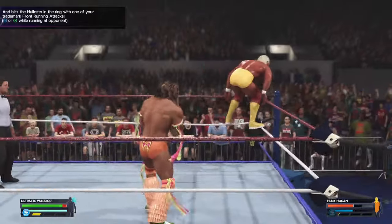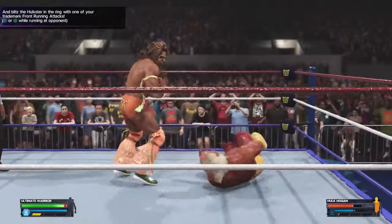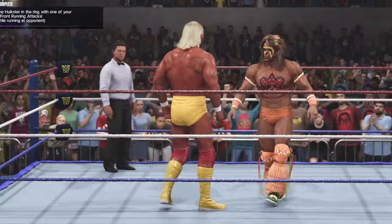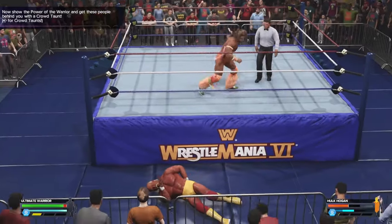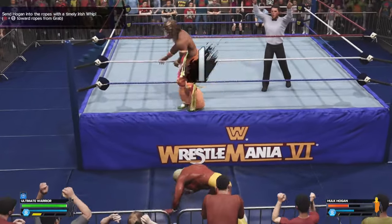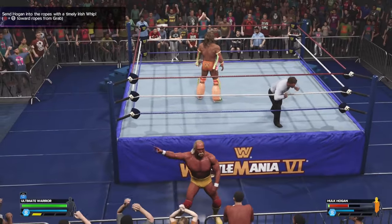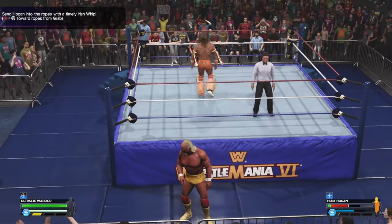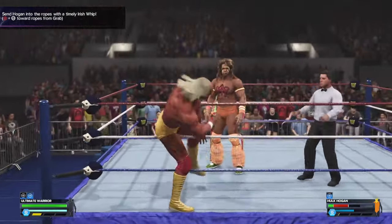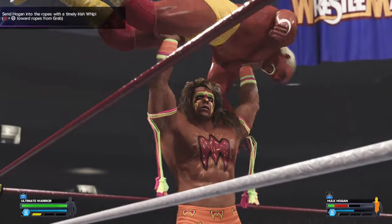For a submission hold, press RT and B. Now this doesn't always start right away. For running attacks while running, press X. You'll go to a cutscene — skip the cutscene. Do a crowd taunt. Now you don't have to do all this — you can just get your opponent's health to yellow or red. See the opponent's health, it's orange right now, which is good. You pretty much just need to get it to where you can pin them.